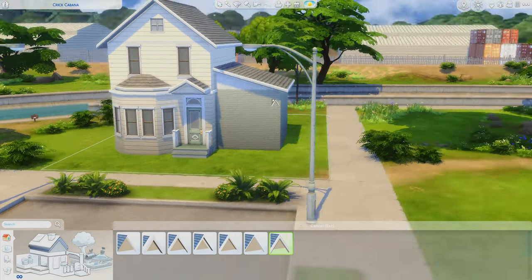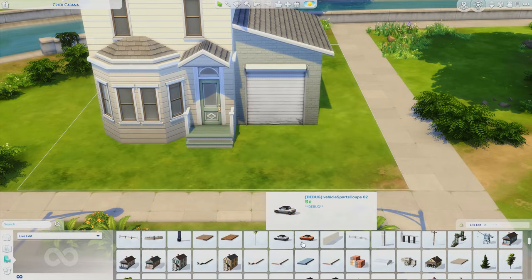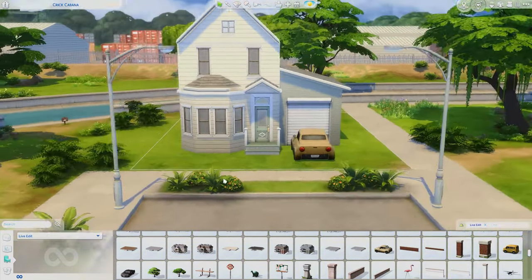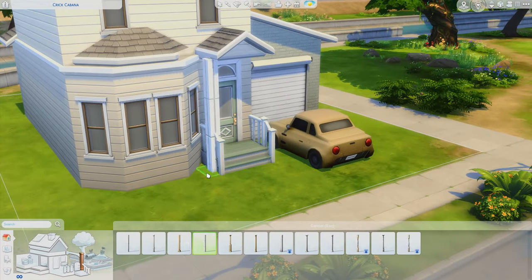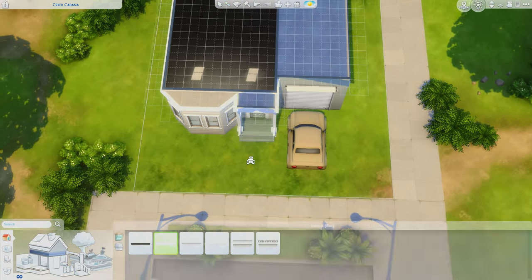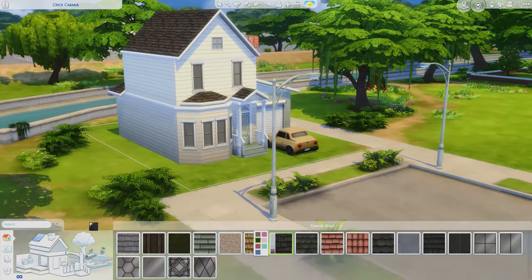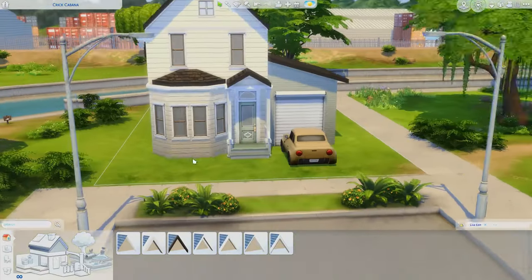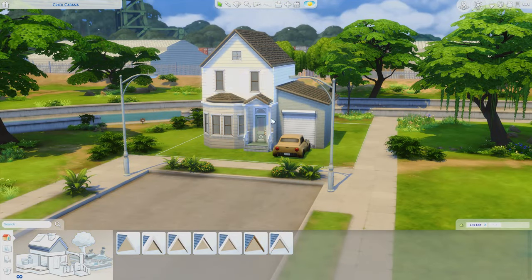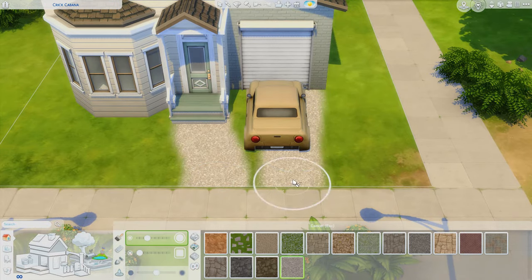Whenever I do another build on this little street, I want to keep the same sort of shape — maybe even the exact same shape, or a mirrored image. I thought it would be fun to fill this little neighborhood. We're in Foundry Cove — there are five lots here: two 20x15s, two 30x20s, and a 40x30. I was thinking all the smaller lots could be homes, and the 40x30 could be a little park or daycare recreational facility.